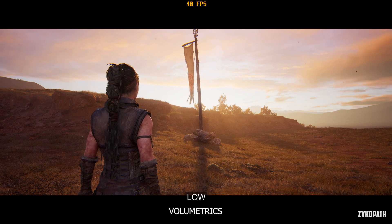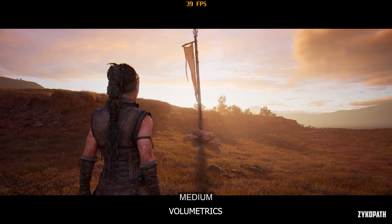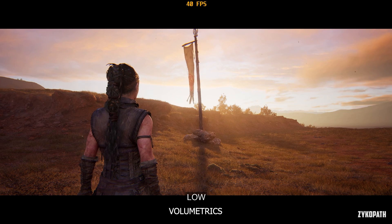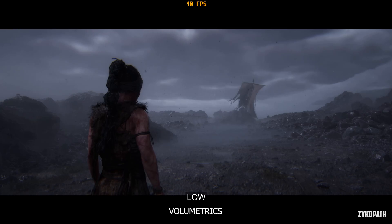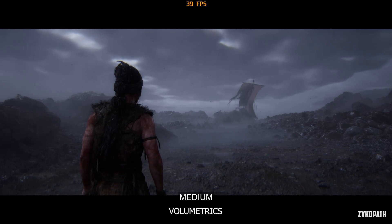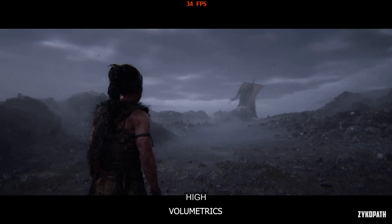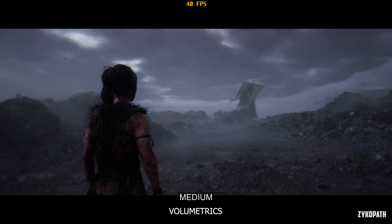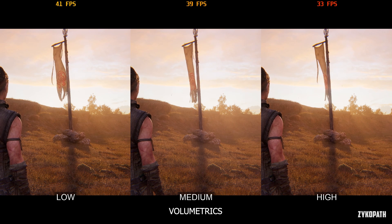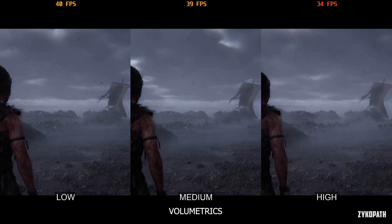The volumetric setting also has a small impact on image quality. Low and medium look basically the same, while high makes the light rays slightly more defined — and even then, it's very hard to notice the difference. It also doesn't affect the clouds at all. In a scene with lots of fog, it doesn't seem to affect it either. The game description says this setting affects effects that use volumetric lighting, and since fog isn't lighting, it's safe to say it doesn't affect it. Keep this on low for best performance.